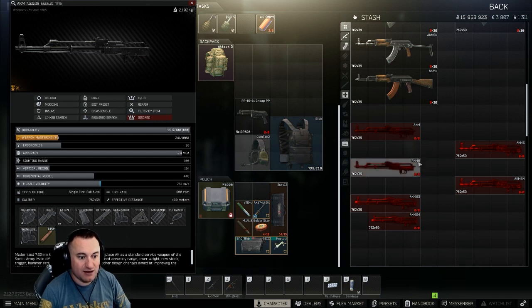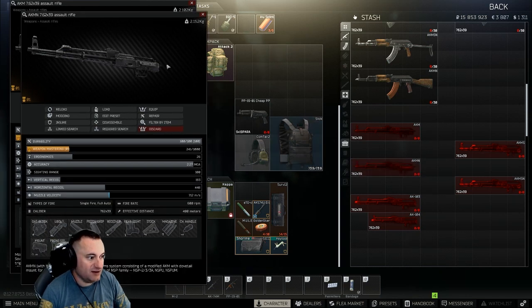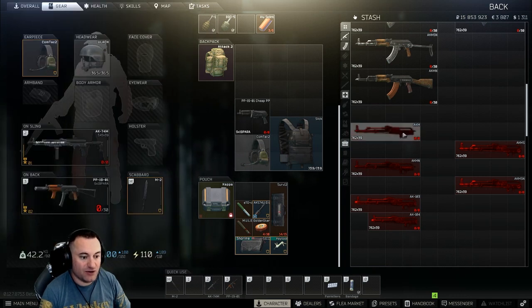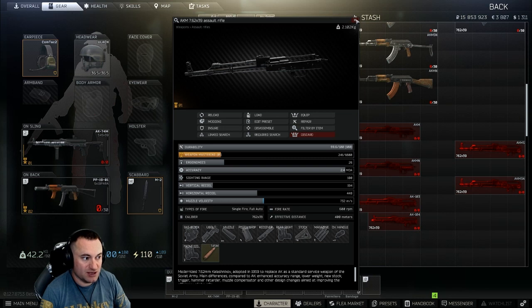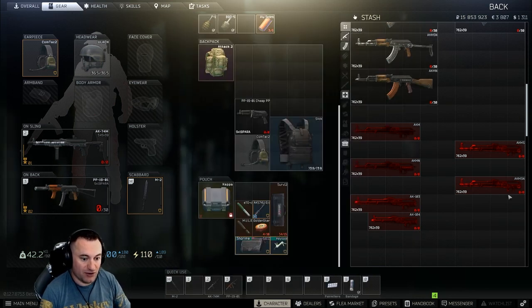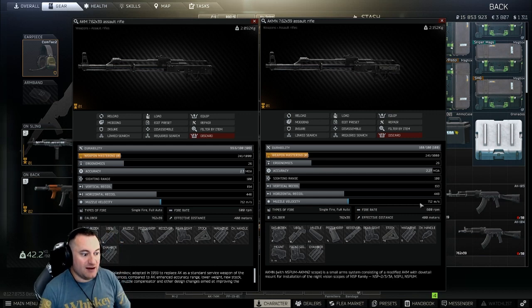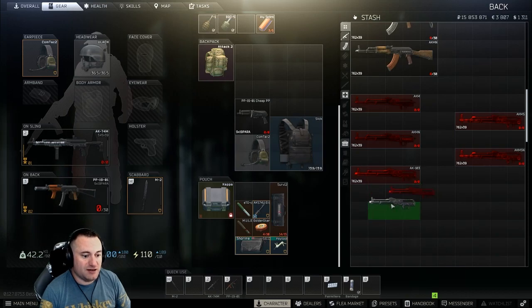Anything with an 'N' in the name means it has a dovetail on the side - that's how you tell the difference between what can accept a side-mounted sight. If you're going with a dust cover on the back, the AKM works because you don't need the dovetail mount. But if you're using dovetail mounts, you need one of the N variants, or the 103s and 104s. Stats-wise, the AKM and AKMN are almost identical with just a slight variation in MOA.